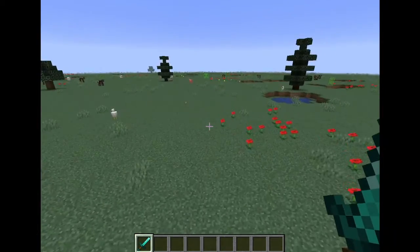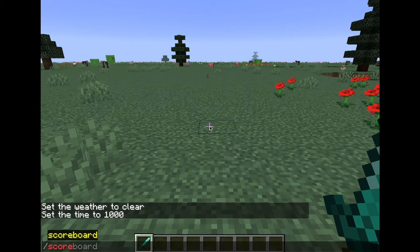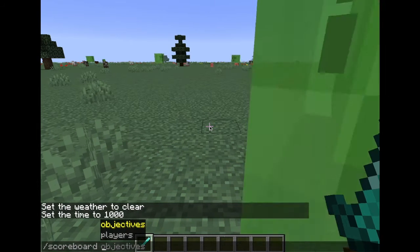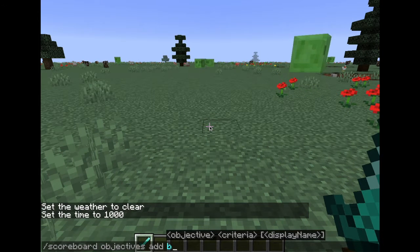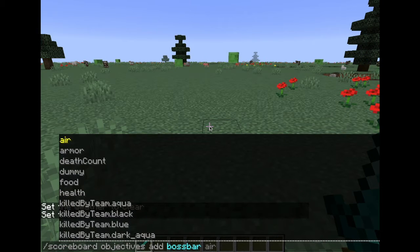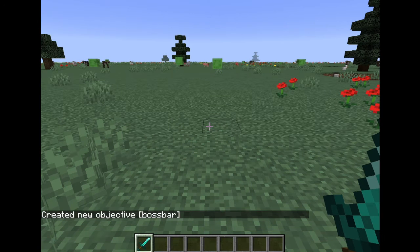First thing you're going to do, you're going to need to type slash scoreboard objectives add boss bar health. You're going to want to click enter.